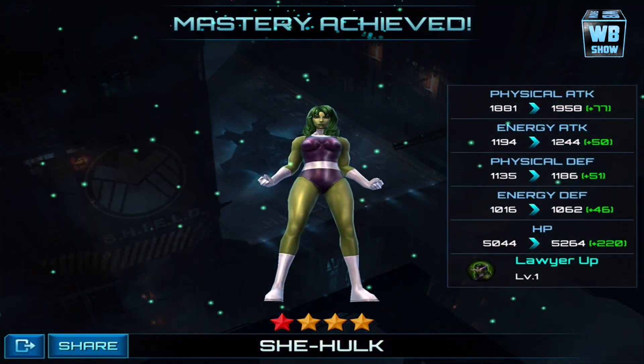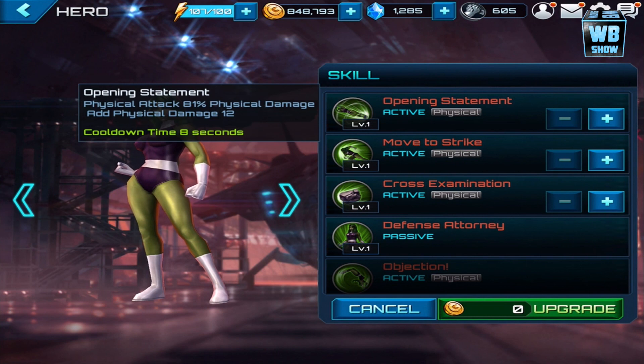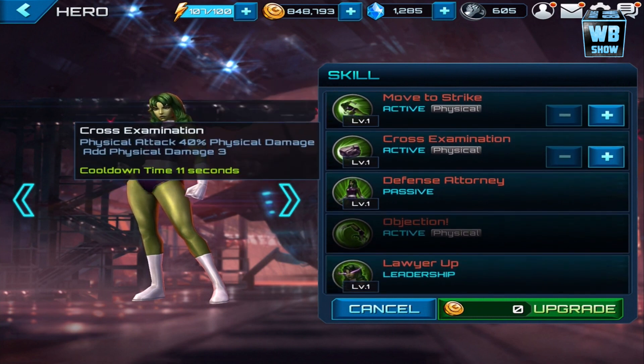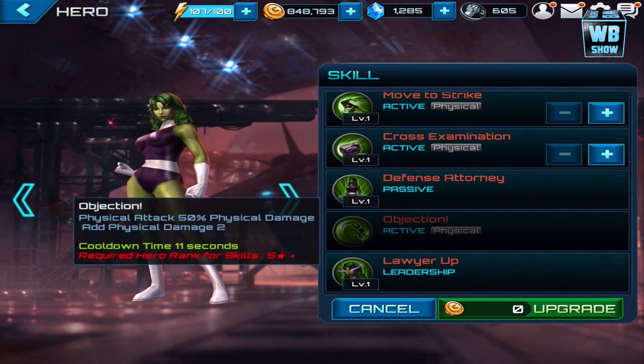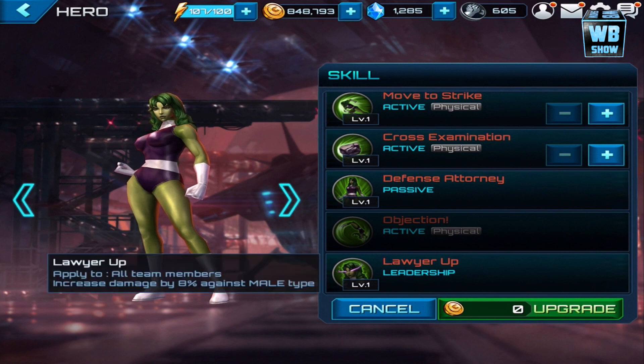Oh yeah, she's doing some kicks there. Let's look at her skills: Opening Statement, Move to Strike, Cross-Examination, Defense Attorney, and the five-star skill is Objection — that reminds me of Phoenix Wright! And there's Lawyer Up as well.